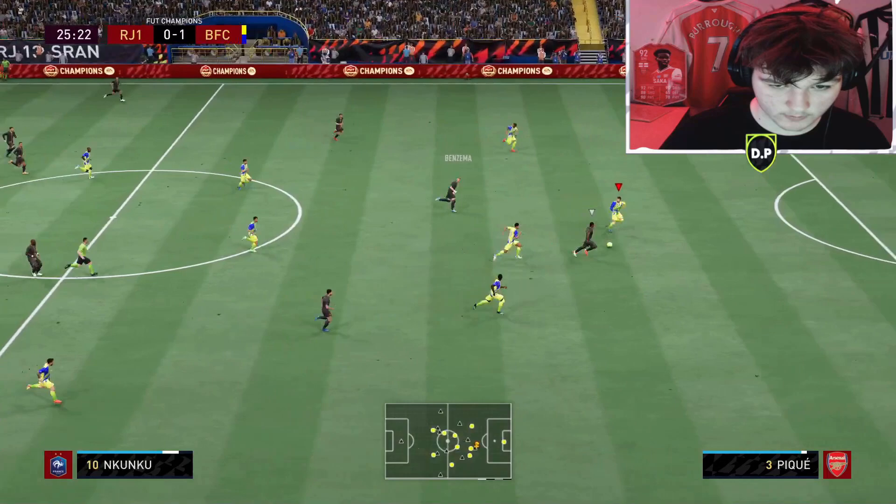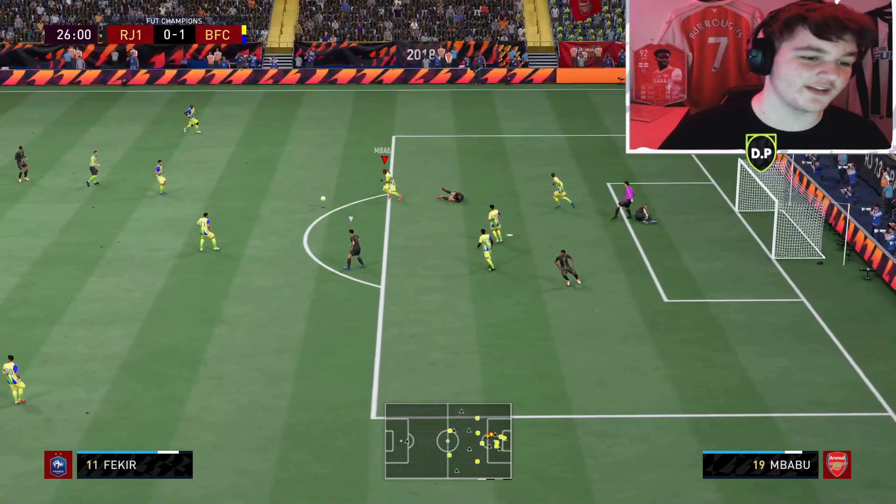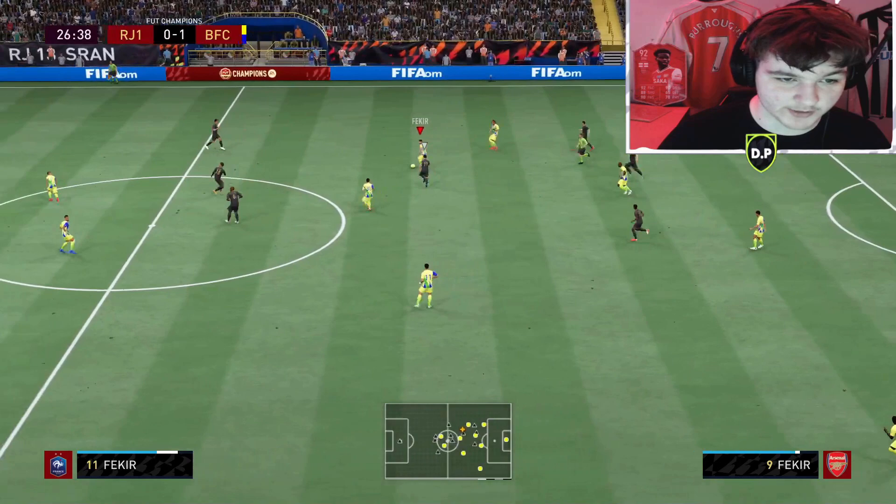Benzema looks dangerous but Imbabu comes in with a lovely intervention — honestly I'm really impressed with him going to tackles. He's done around two interceptions and two tackles already, doing absolutely unreal defensively. He genuinely saved us a goal right there.